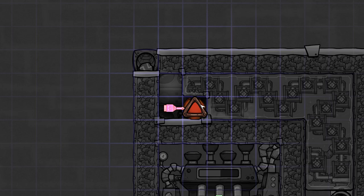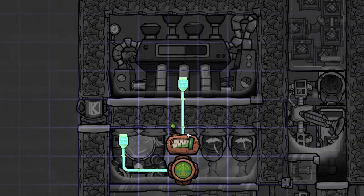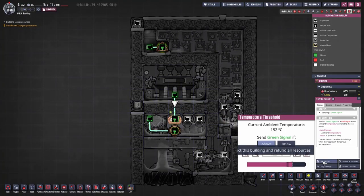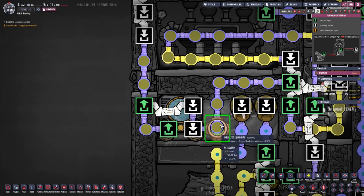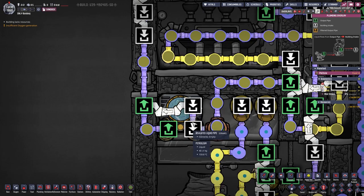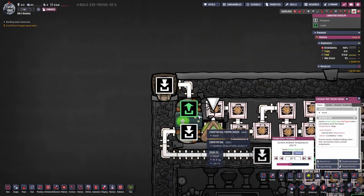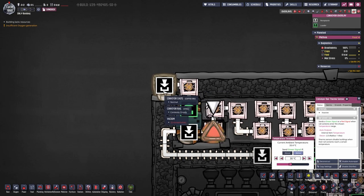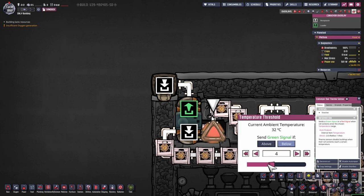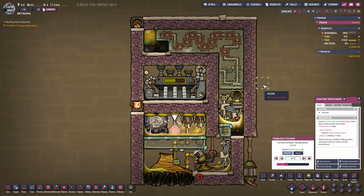The automation for the whole contraption is super simple. Connect the liquid pipe thermosensor to the aqua tuner, and the conveyor rail thermosensor to the conveyor shutoff. You can also connect a thermosensor to the steam turbine set to 125 degrees Celsius to clear the red symbols. The liquid pipe thermosensor checks if the water is warm enough to need cooling — if not, the aqua tuner shuts off and liquid bypasses it. The conveyor rail thermosensor checks if incoming sulfur is cold enough to be sent to the base; if not, it cycles around.